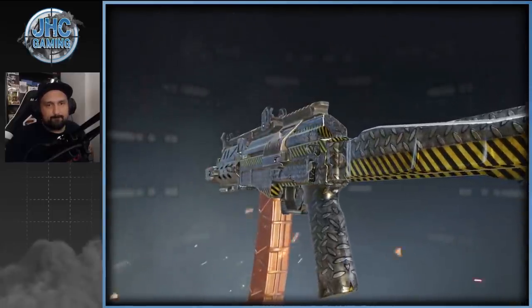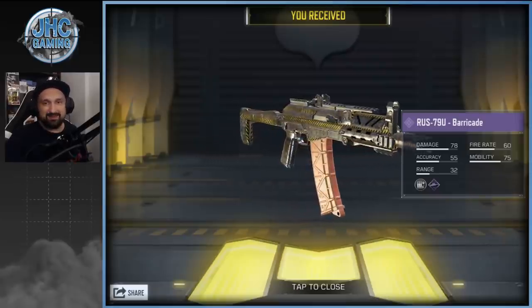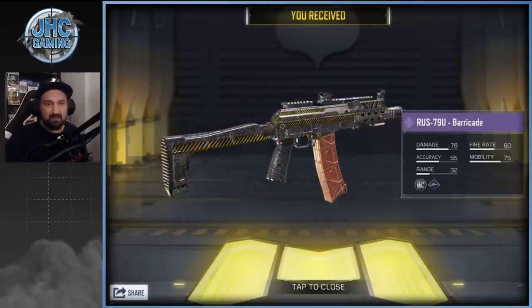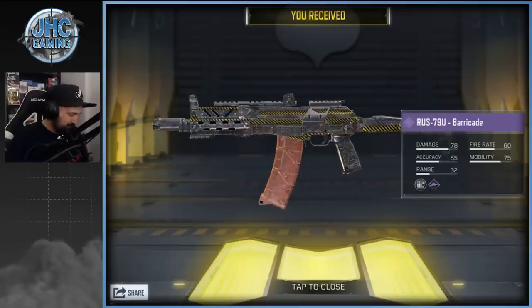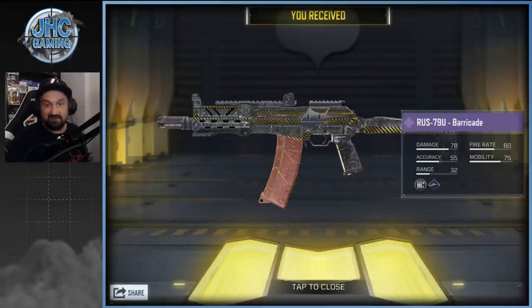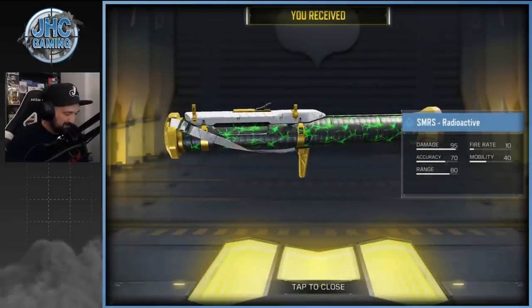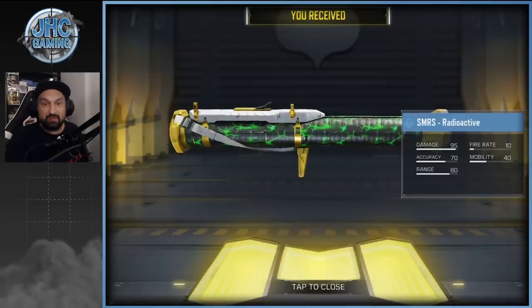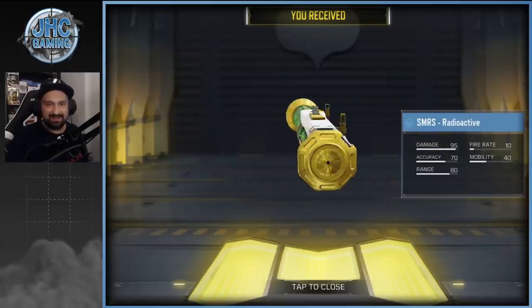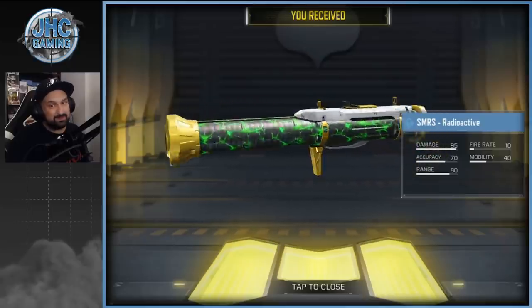New gun — I still call it AKS from season one, I cannot get used to saying RUS — but anyway, the RUS-79U is one of my favorite guns ever. It looks like it's animated. Nice stuff. Now we got the SMRS Radioactive — this one is not animated but still gotta love that skin. I use SMRS a lot in multiplayer so this might be my favorite SMRS skin in my collection.